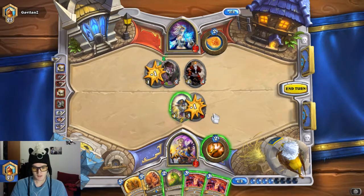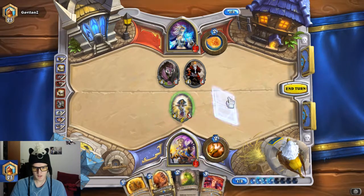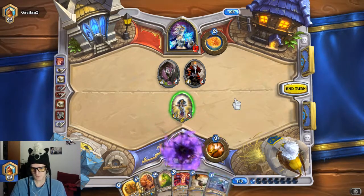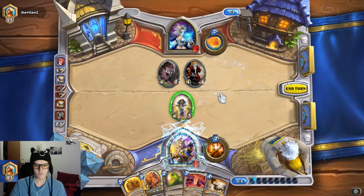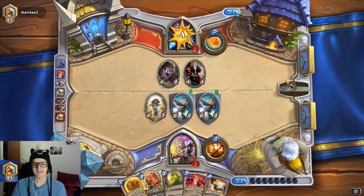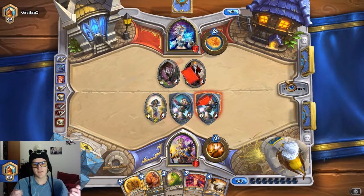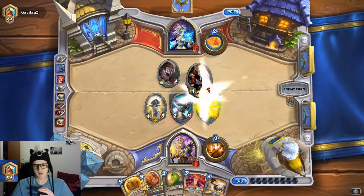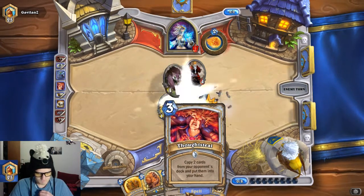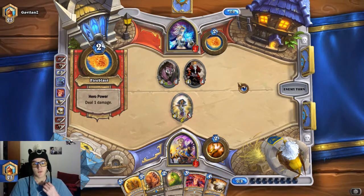Polymorph battle. I don't know what I'm doing here. Thoughtsteal maybe — hopefully I can get something good. That's going to be really helpful this turn, I'm glad I got that, really lucky draw. And another Polymorph as well, which probably means he's got another. I'm not sure if Thoughtsteal works on the totality of the deck or the remaining cards.